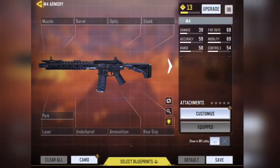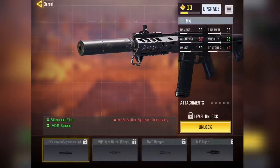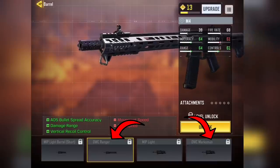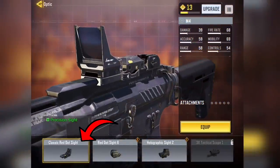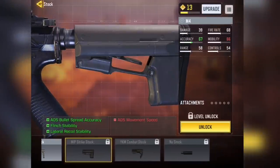I haven't made a build for the M4 since I don't use it — I didn't want to waste XP cards — but I would go for a recoil enhancement build. Starting with the barrel, I'll choose the OWC Marksman. Another good barrel for recoil would be the OWC Ranger. The difference is the Marksman gives you more accuracy but less movement speed, so it's up to you — both are good. Next I have the optic, which is my favorite scope of all time: the red dot. Then we have the stock, and I choose the MIP Strike Stock.